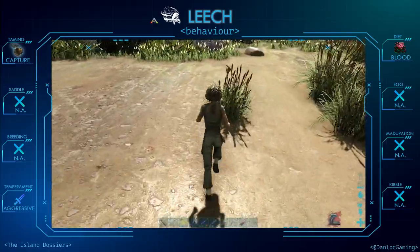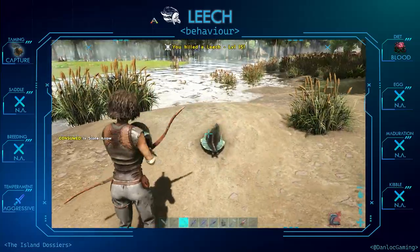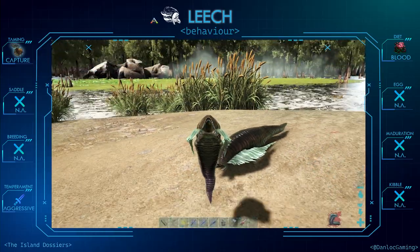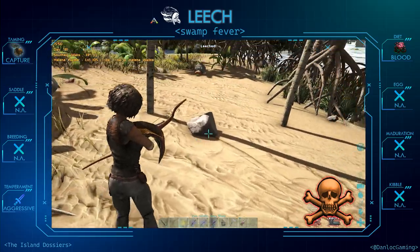Fighting against them is easy with a ranged weapon such as a spear; however, they are usually difficult to identify due to their size and because they usually inhabit the murky puddles of the swamps. There is a possibility that the leech is a carrier of swamp fever, a disease that you will immediately contract after being bitten.